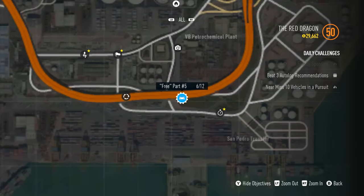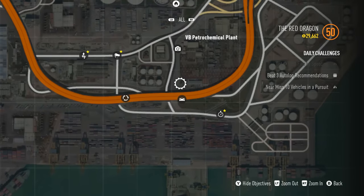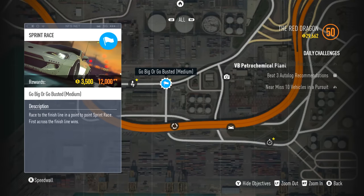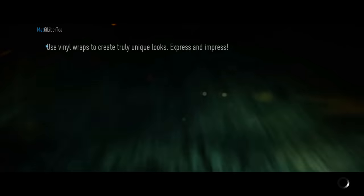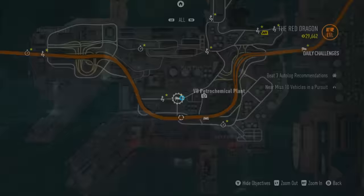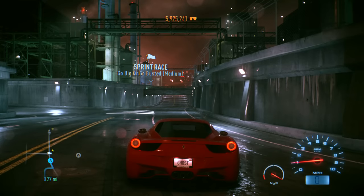Go down here to Southport, pull up your map, and almost where that free car part is — which might not be on your map if you haven't found it yet — but about where I have my reticle right now is where there is a cop and he spawns there all the time. If he's not there he might be chasing somebody, but he'll be there pretty soon. You can teleport to all the races on the map without actually starting them, so it's a nice way to jump around the map.